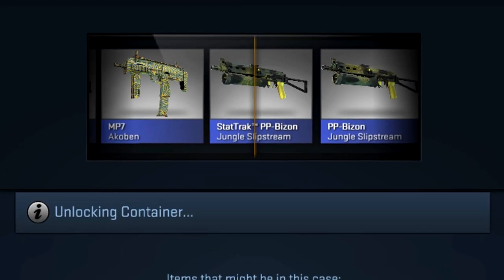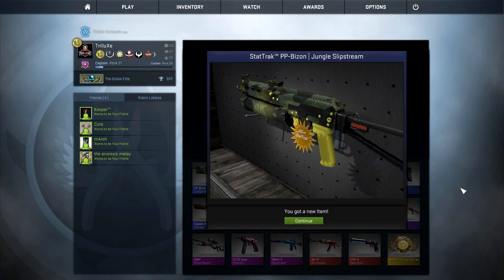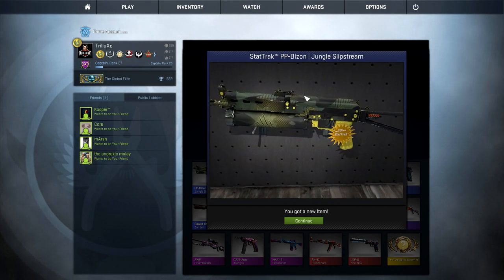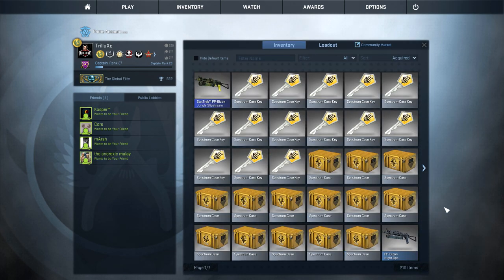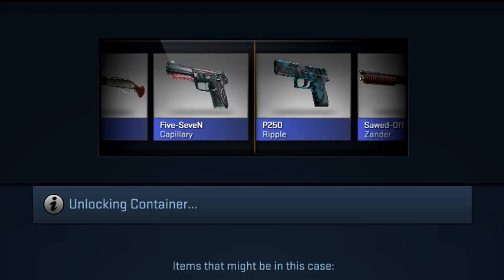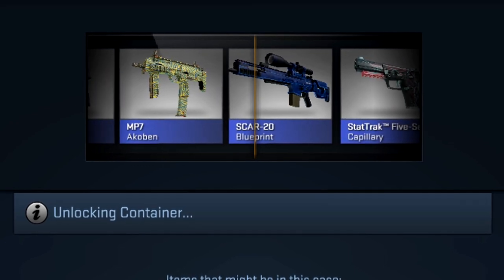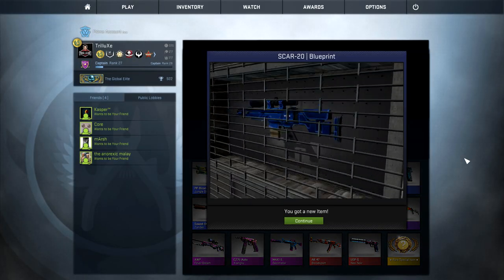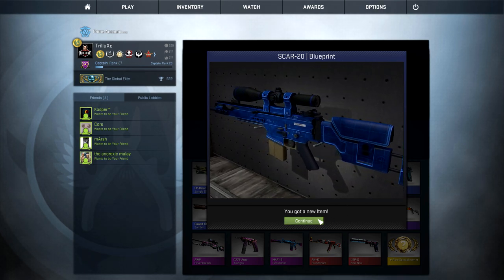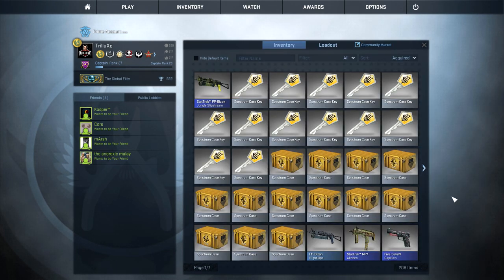The first item is going to be the Bison Jungle Slipstream. It's a Mil-Spec weapon — pretty plain and boring in my opinion. It's just a very common blue skin, so you wouldn't really expect anything super fancy. Next up is the Scar 20 Blueprint, which I think doesn't look too bad actually. That's a pretty solid skin in my opinion.